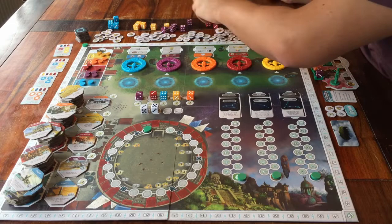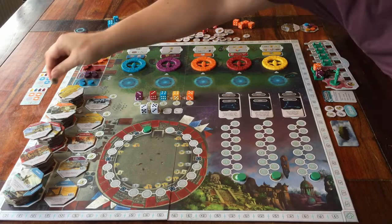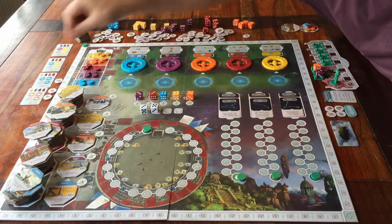I almost forgot something — the cards with the towers on them get two gold tokens to go with each card. Just place two gold tokens next to them.